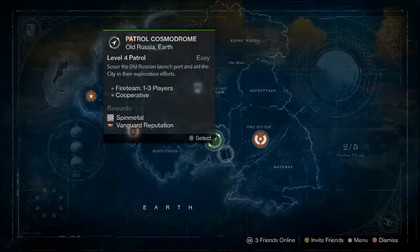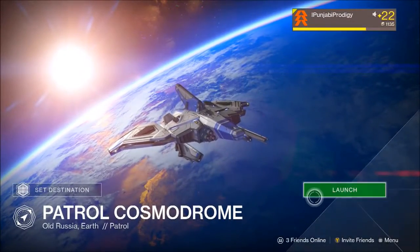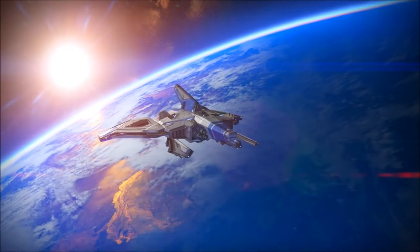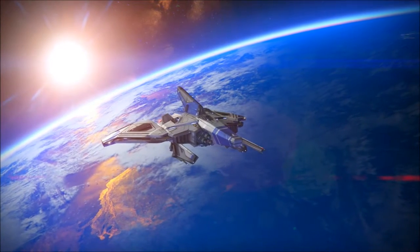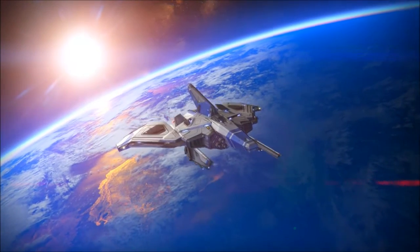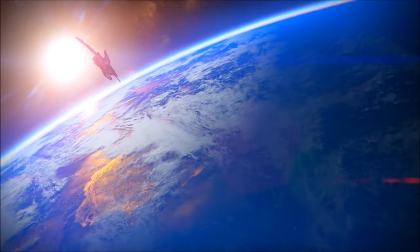What is up guys, it's Punjabi Project bringing you guys a glimmer farming method. Where you want to go is patrol on the Cosmodrome, aka Earth, and basically once you spawn you want to go to the left. I'll show you guys in the video — this is a really easy way to farm glimmer.